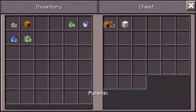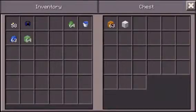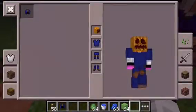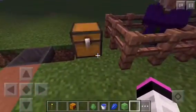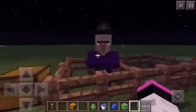In here we have a pumpkin — and you can wear it, guys! You can wear a pumpkin on Minecraft Pocket Edition! That is awesome. The reason you do that is because endermen won't attack you if you're wearing a pumpkin, so wear a pumpkin!